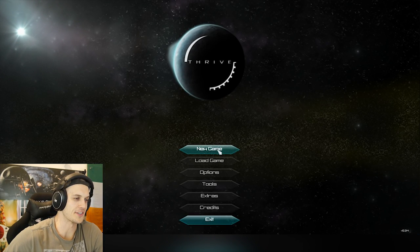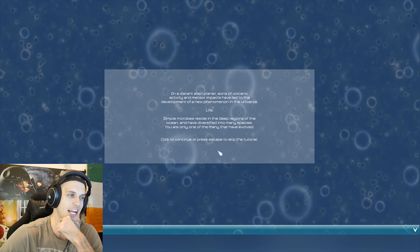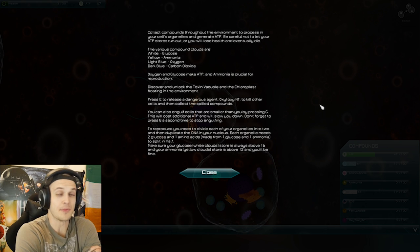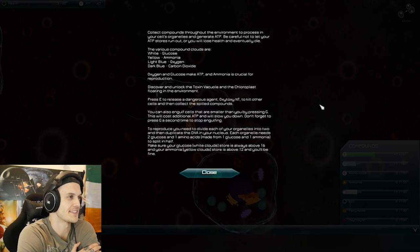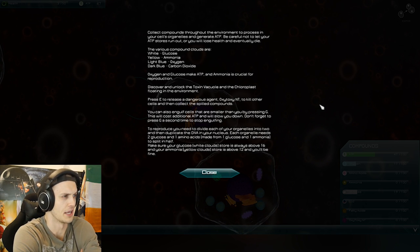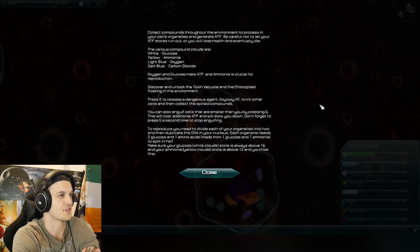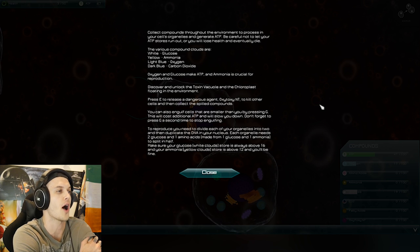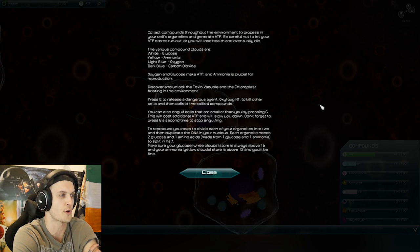I'm just going to keep trying until it works — unless it's so early in development that it just doesn't work at all, in which case I shall cease. So here's something I should have read at the beginning since the tutorial keeps crashing. Collect your compounds throughout the environment to process in your cell's organelles and generate ATP. Be careful not to let your ATP stores run out or you will lose health and eventually die. The various compound clouds are white — glucose, yellow — ammonia, light blue — oxygen, dark blue — carbon dioxide. Oxygen and glucose make ATP, and ammonia is crucial for reproduction.